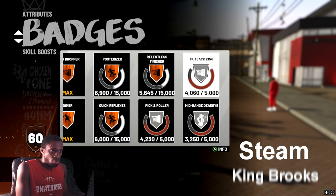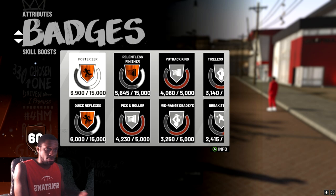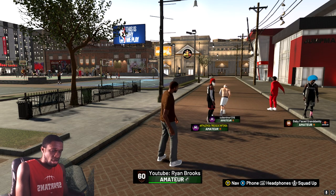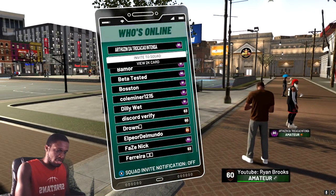Throughout MyCareer games, once my guy hits the max, I put purple on those badges. Now in this part, press F3 and F7 in the 2K Hack.